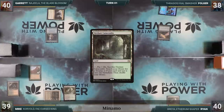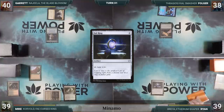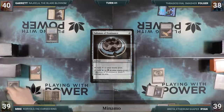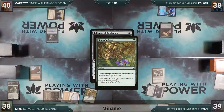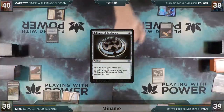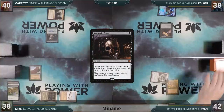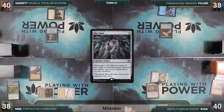Ryan plays a Verdant Catacombs for turn and cracks it for an Underground Sea. He casts a Sol Ring, drawing off the plane, then casts a Talisman of Dominance, drawing again. In response, Mike cracks his Verdant Catacombs for a Taiga and casts Nature's Claim targeting Ryan's Sol Ring. Nature's Claim resolves, Ryan's Sol Ring is destroyed, and he gains four life. His Talisman resolves. Ryan taps his Talisman for black to cast Vampiric Tutor, drawing from the plane. He fetches up a card to the top of his library, losing two life. He casts a Mox Opal, drawing yet again, then rolls the planar die, misses, and passes.